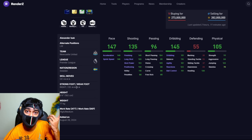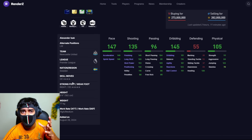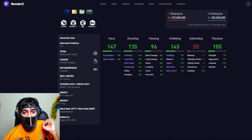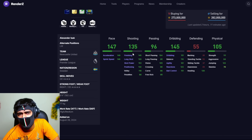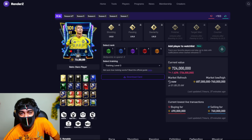We also have Isak — five-star skill moves, five-star weak foot — and his heel-to-heel, lane changes, and stepovers are outstanding. Considered a better card than Di Natale. He has outside foot shot, good pace, good dribbling, good physical, and decent shooting. With five-star weak foot and 6 foot 4 inches of height, he's going to be very effective.